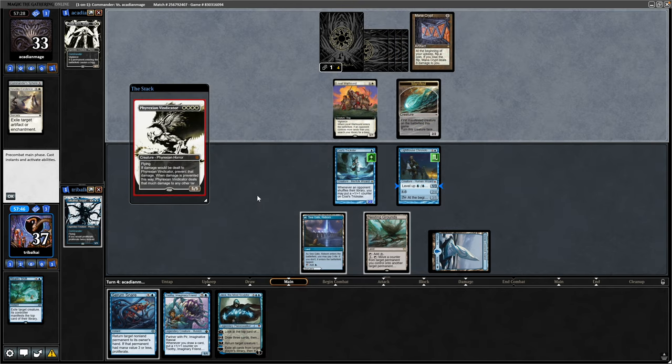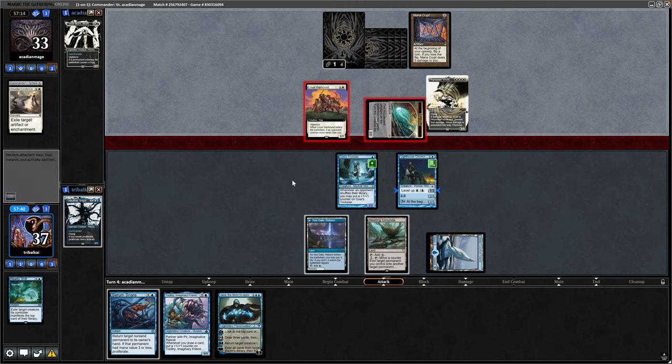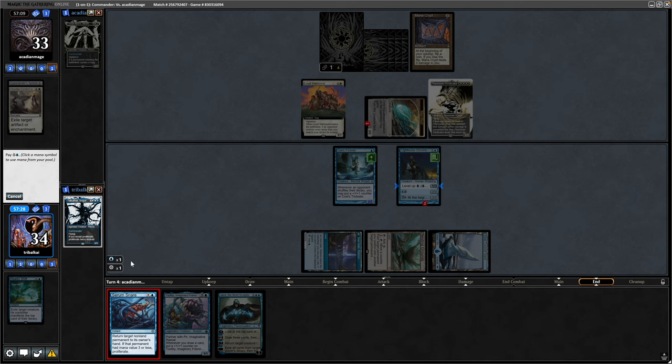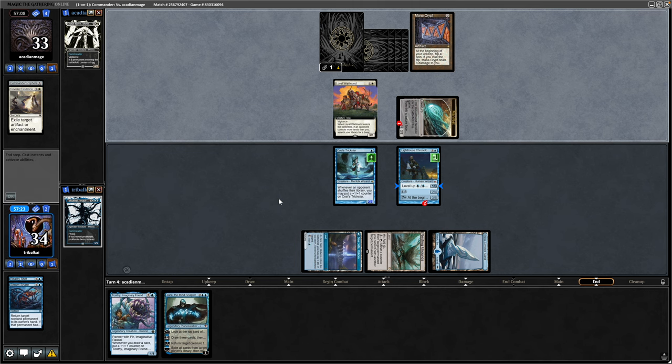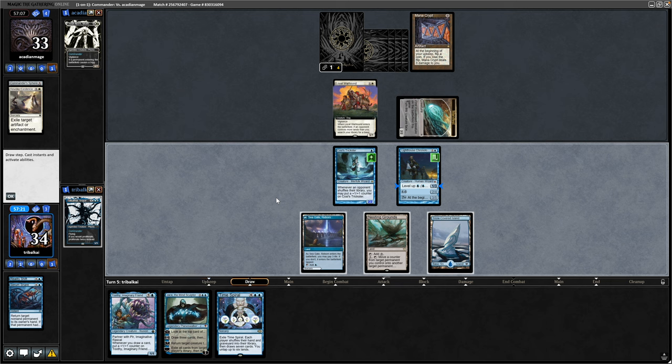Our opponent goes for the scary new Phyrexian Vindicator, so we're not going to be able to swing in or block with that thing in play. We can just block the Manifested Permanent there and take three from the Dog. At the end of the turn we'll make use of the Serum Snare, which can bounce the big white creature to buy us a turn - and it'll proliferate from that because it is a four drop. Okay and a Time Spiral - pretty useless to us.